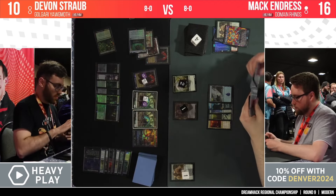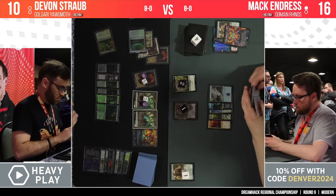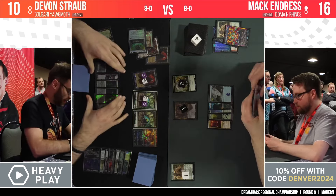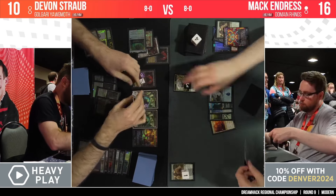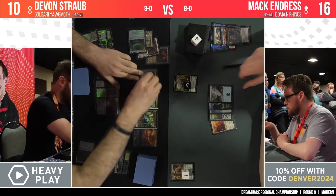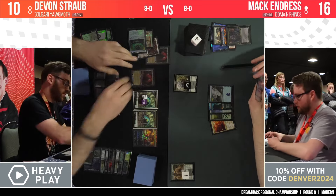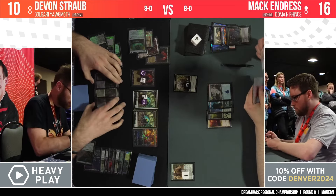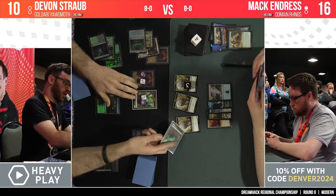Delighted Halfling. Of course, the Necroplasm also has dredge, which means it can come back to hand and fill the bin a little bit more — a nice inclusion, especially with Grist, as you can mill over your dredge card. Not a card you see too often. The original printing was Ravnica — at least the first Ravnica block — because dredge was the very first Golgari mechanic. One of the more broken ones — a little bit better than something like Scavenge. I've seen worse mechanics than dredge, certainly.